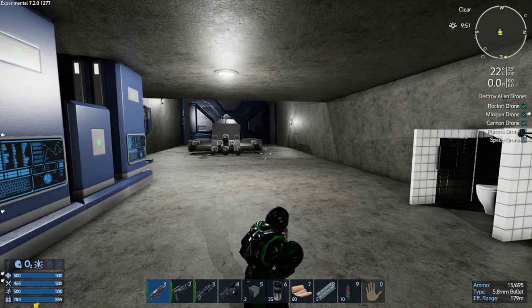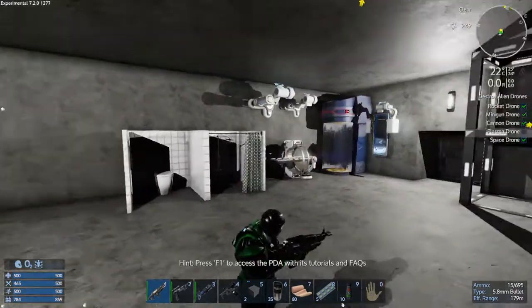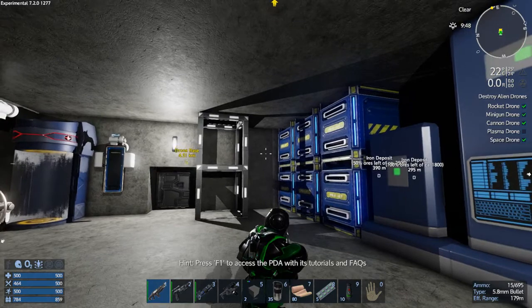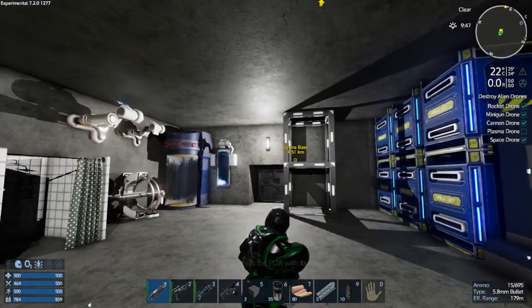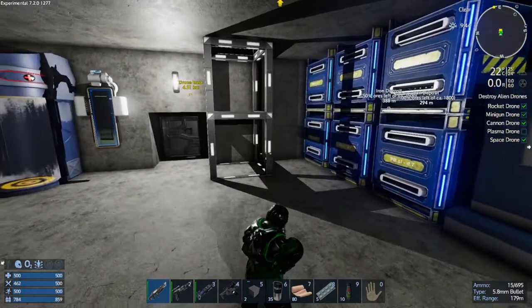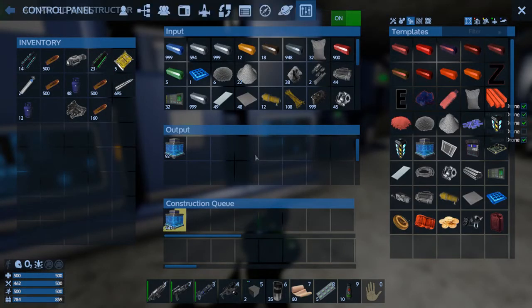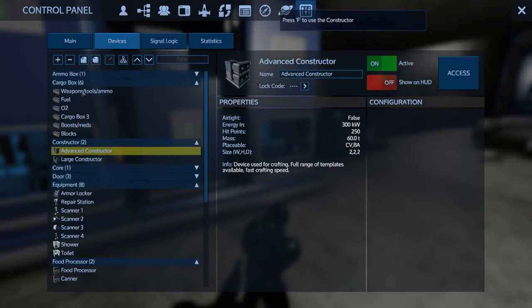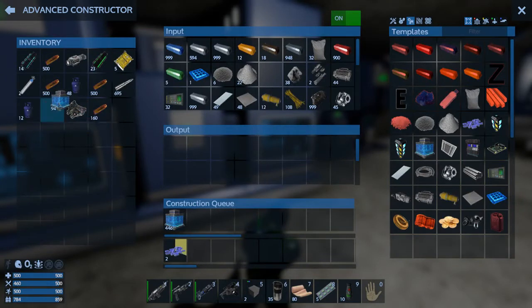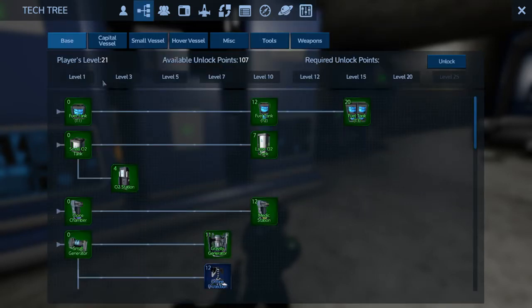Off camera, I went and found a Cobalt node I could actually get to. There were a couple of others — one guarded by a real nasty POI, and another guarded by this ginormous drone base. So I got one full deposit's worth. It was more the Pentaxid that I was really worried about. I've also got fusion cells up and running, and I did level up on the moon — I'm now level 21.